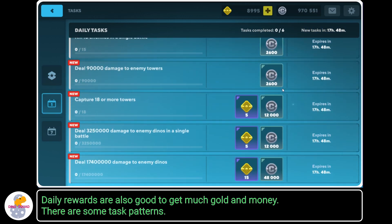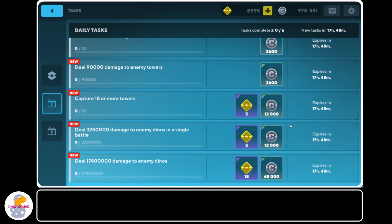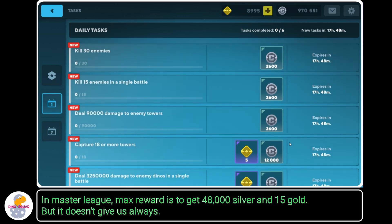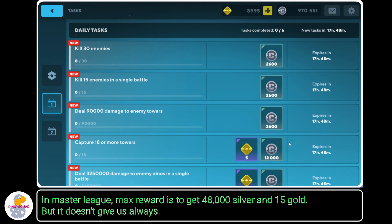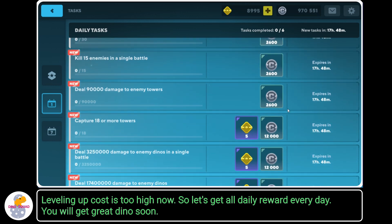Daily rewards are also good for getting much gold and silver. There are some task patterns. In Master League, the max reward is 48,000 silver and 15 gold, but it doesn't always give that. Leveling up costs are too high now, so let's get all daily rewards every day — you will get great Dinos soon.